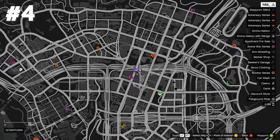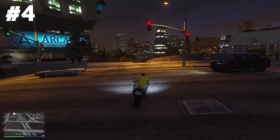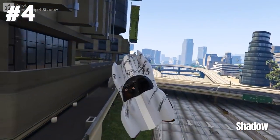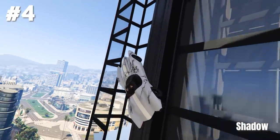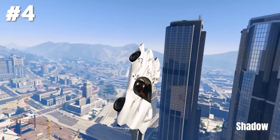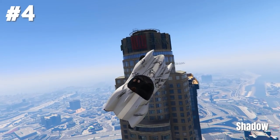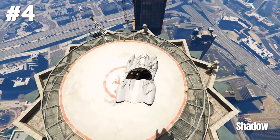Stunt jump number four is located in downtown. Here you just have to be careful not to hit any cars, but if no traffic is incoming that's pretty easy. Shadow hit a very special epic version of that stunt jump with his Scramjet. He's using a funny glitch at the Arcadius building, drives up and uses a second boost with the Scramjet in order to land on the very top of the highest building of Los Santos — the Maze Bank. GG.